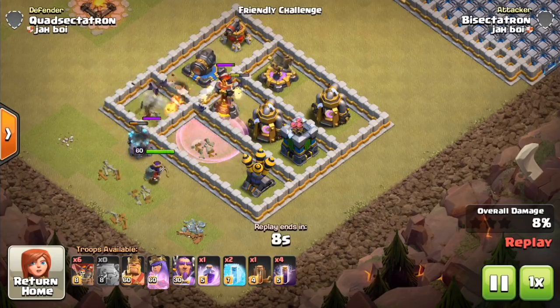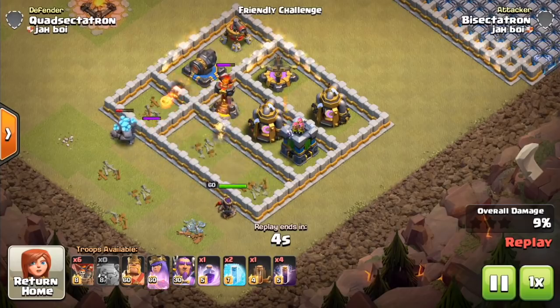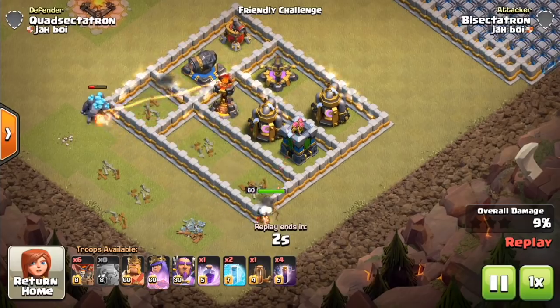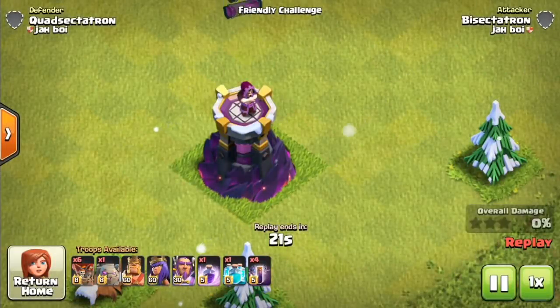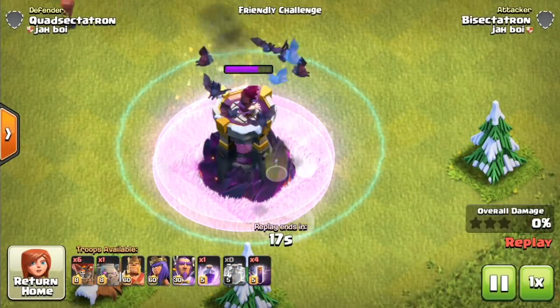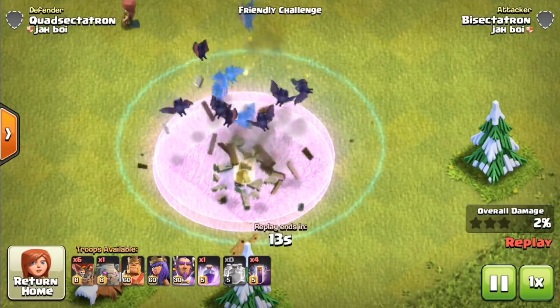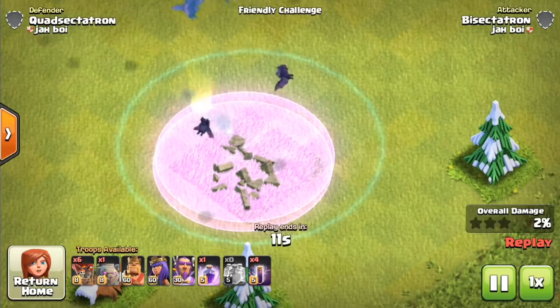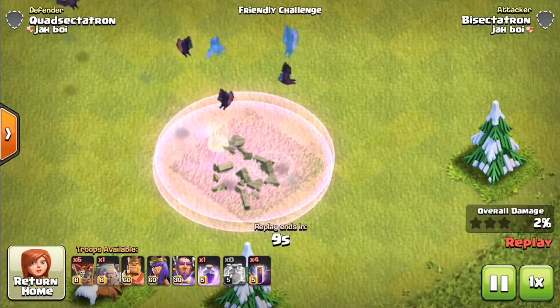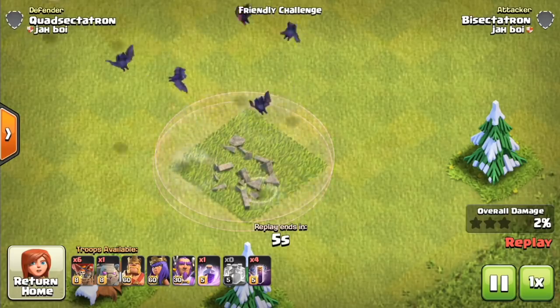I really like bat spells for the back end — instead of bringing a Heal, bringing a bat spell. That's one less spell space than a Heal, so if you have a big cluster of balloons and you have like a Wizard Tower, you drop the bat spell and it tanks for your balloons. You can also clone bats, as well as skeletons, with the Clone spell. I don't know why you would want to — I would just bring three additional bat spells — but if for some reason you want to clone them, you do have that ability.